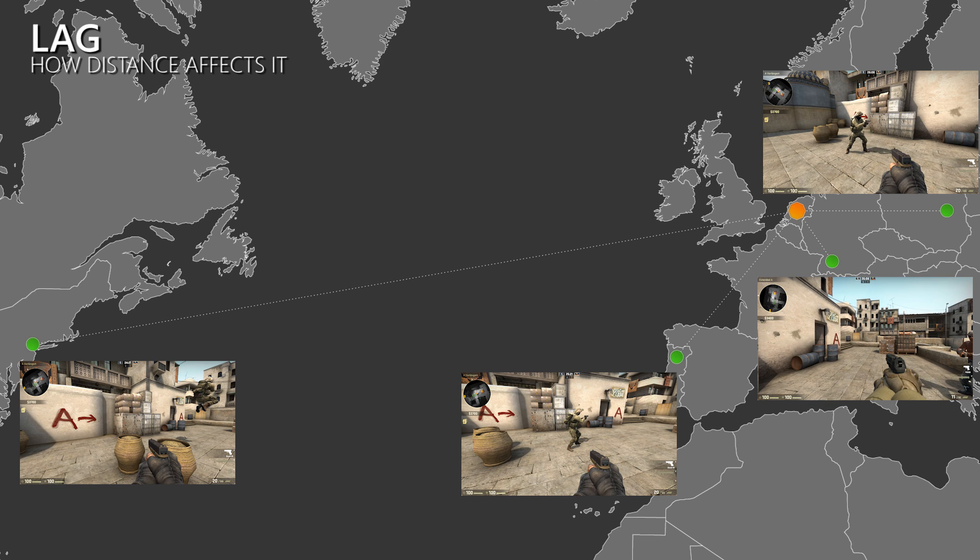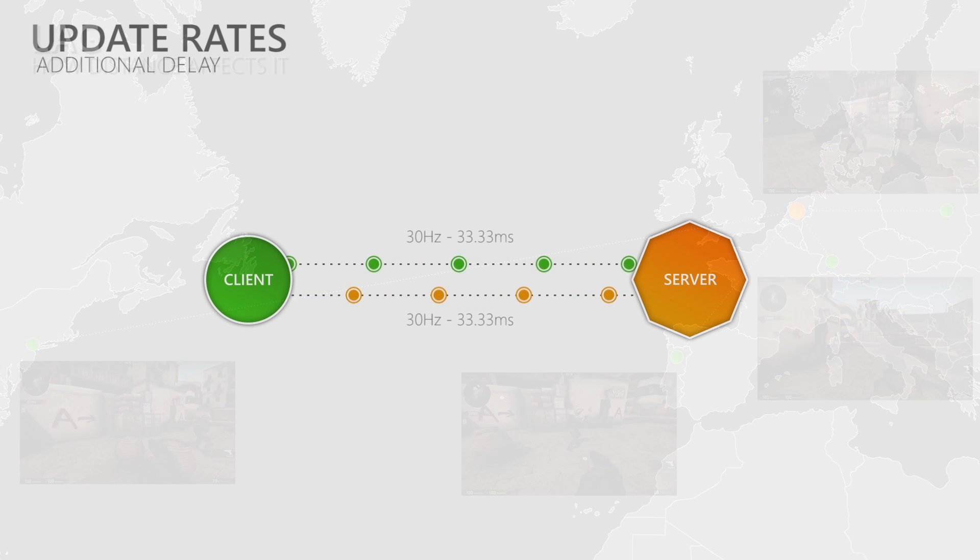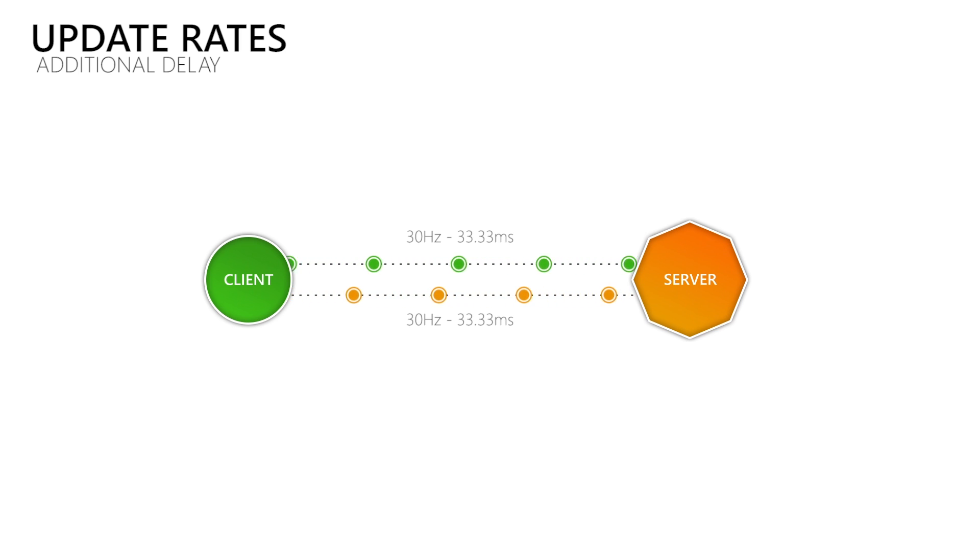So the distance between our client and the server defines how long it takes data to travel between them, which means that our lag cannot get lower than that since we would have to break the laws of physics to speed up the electrons or photons that are used to communicate with the server. What adds an extra delay on top of the travel time of our data is how frequently we send and receive it. So when we send and receive updates 30 times per second, there is more time between the updates than when we send and receive 60 updates per second. By sending and receiving more updates per second you can decrease the additional delay that is added on top of the travel time of your data.